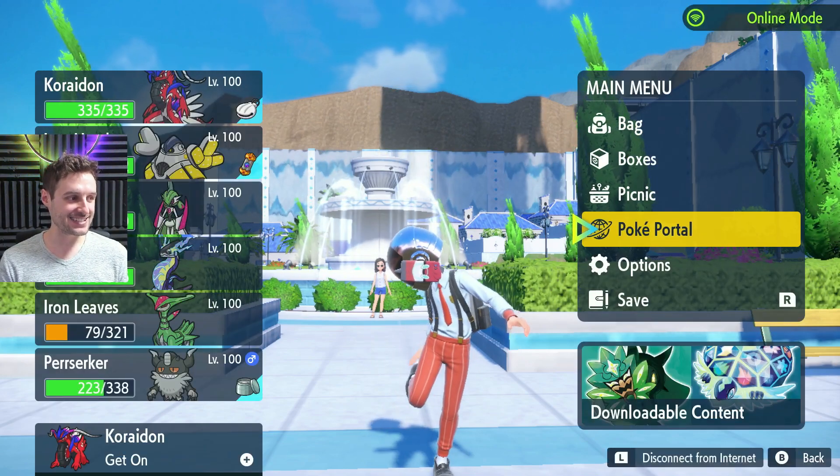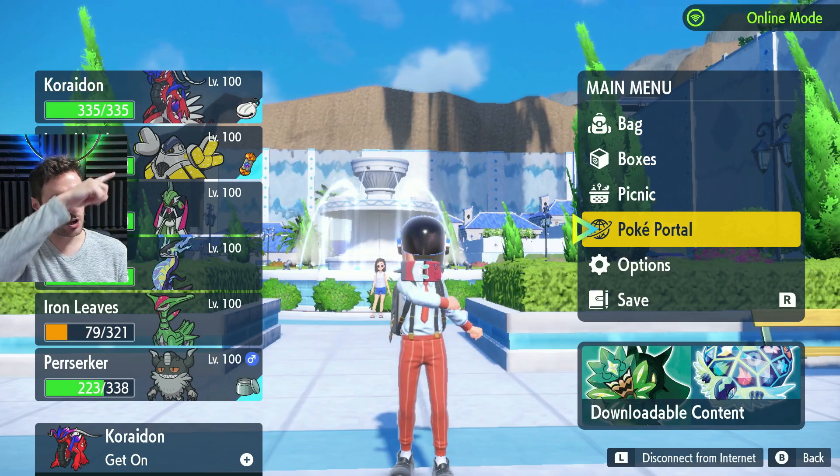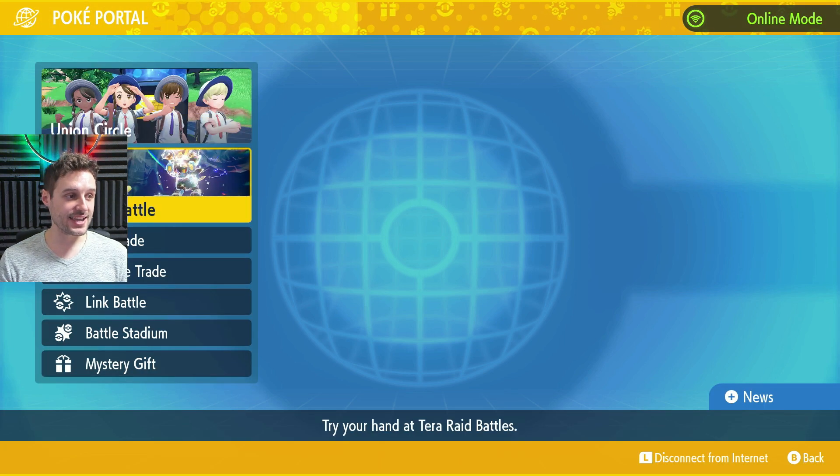First step is hit X, then hit L so you can connect online. I'm already online and you'll be able to see if you're online up at the top right. Then we're going to go into PokePortal, and we're going to go to the Raid section which is the second option right there.